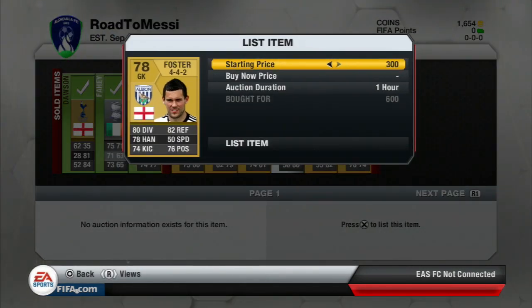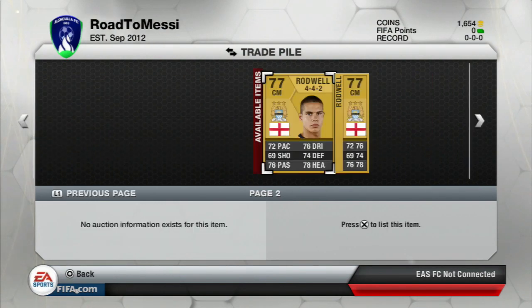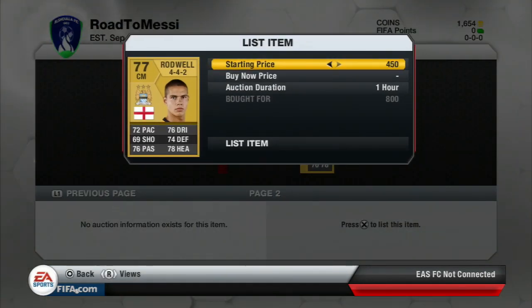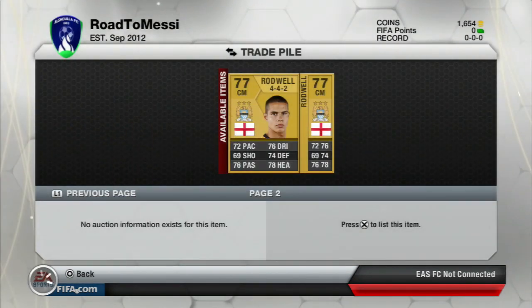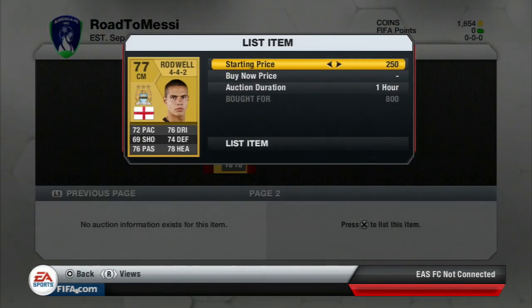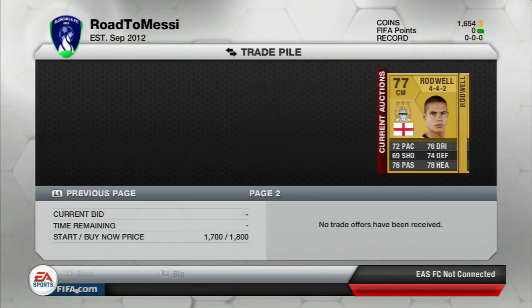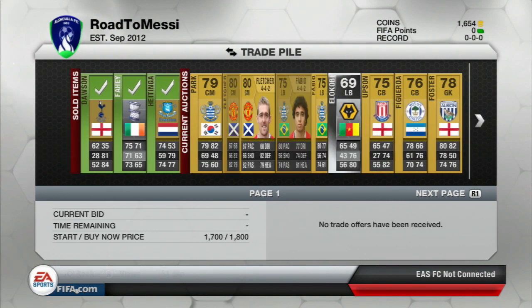We also get a few more players — Foster here for 600 coins. Trading a lot with the same players, the ones I know can sell, the ones I can constantly put up on the market and rely on to sell for a decent profit. We picked up another Rodwell in a 4-4-2 for relatively cheap — both were 800 coin bins and the next cheapest was like 2.5k, so I listed both for about 1.8k and they should definitely sell.